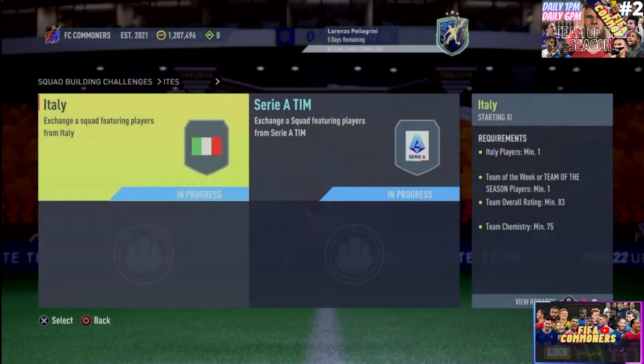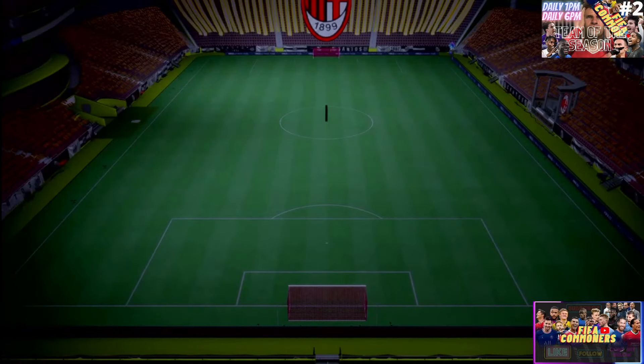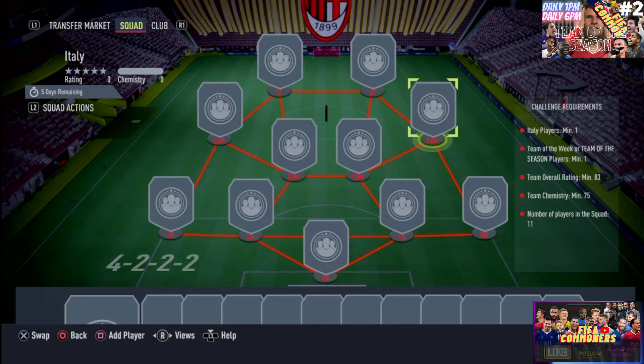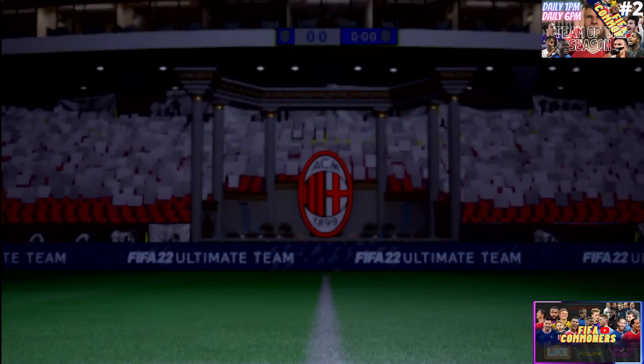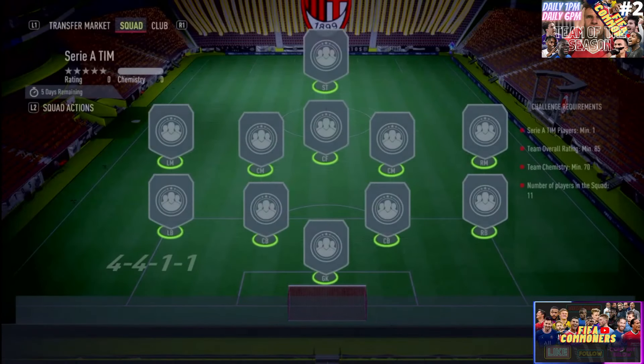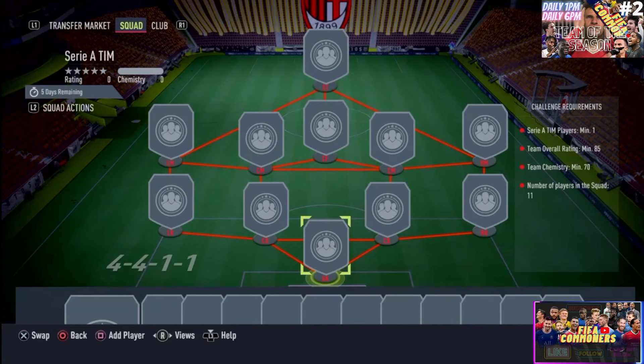Looking at what you will need to complete this SBC — the first panel is going to require one Italian player, one Team of the Season or Team of the Week player, 83 overall, 75 chemistry, and a 4-2-2 formation. Playing him as a CAM right there would be very interesting so he can cover those wings. The next panel requires 85 overall, 70 chemistry, one Serie A player, and a 4-4-1-1 — a bunch of midfielders and a few forwards — and you should be able to complete that.